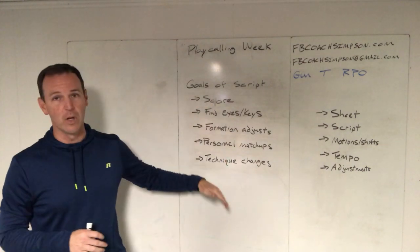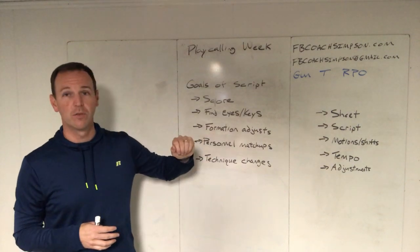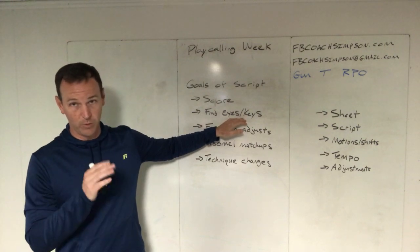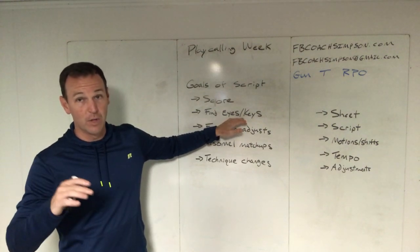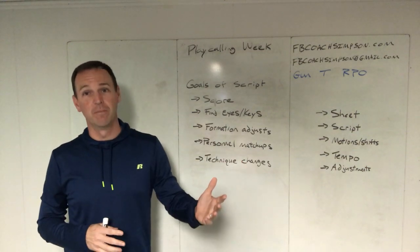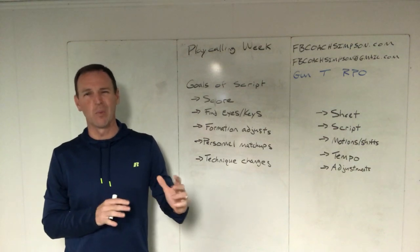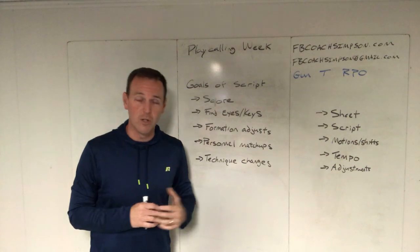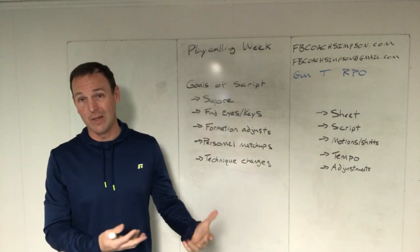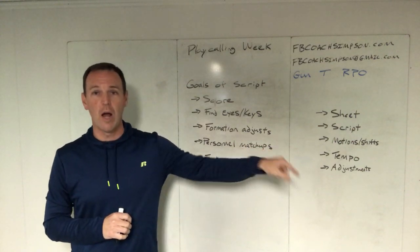Then there are technique changes. We see teams look completely different against our offense — they line up different, move guys around. What we're really looking for is an overall technique: are they blowing and going, getting up the field, attacking and blitzing, or are they reading and anchoring down? Once we know that, we know how to make adjustments in blocking schemes. So the script is about scoring touchdowns but also gaining information — using multiple formations, false keys, play action, and RPOs to find where defenders' eyes are going, confirm personnel matchups, and identify technique tendencies.